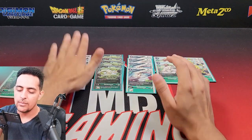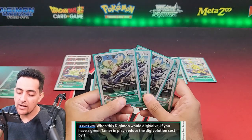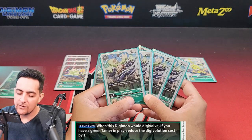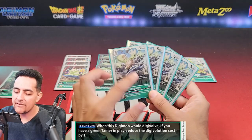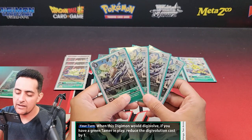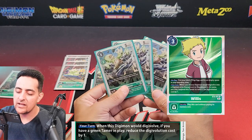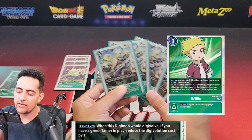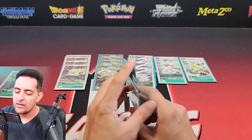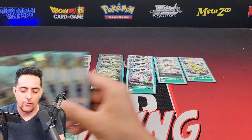Coming up next, four Gargomon EX2s. This one is really good because he reduces the Digivolve cost if you have a green Tamer in play, so he can be a one-cost evo and doesn't have to be off a TerrierMon. You can splash him into other green decks too. If you use Tamer Willis to suspend and reduce his Digivolve cost, he can potentially be a zero-cost evo — very similar to Nokia, which is popular in this format.